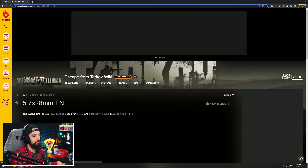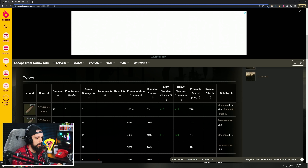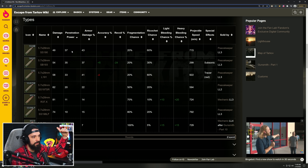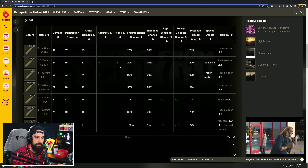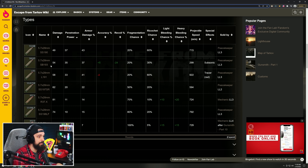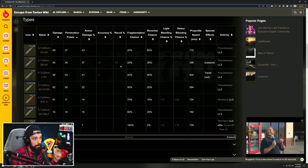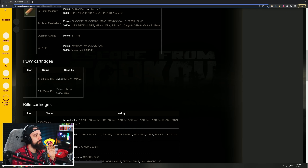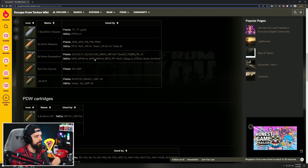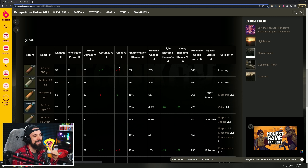The other major one is the 5.7x28 round for the P90 or Five-Seven. If you sort by pen, the SS190 is the best in slot at 37 pen. But the SB193 reduces recoil by 24 — it has more flesh damage, only slightly less pen, and much less recoil. As it stands, those are probably the three biggest and most important calibers for this mechanic.